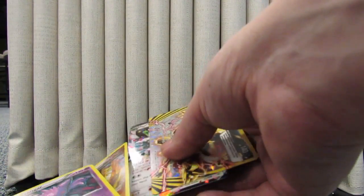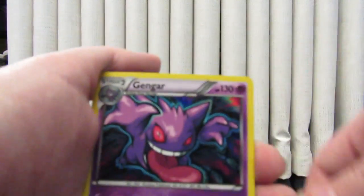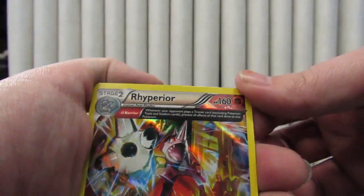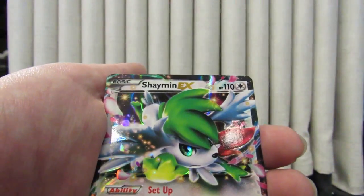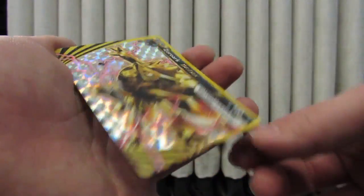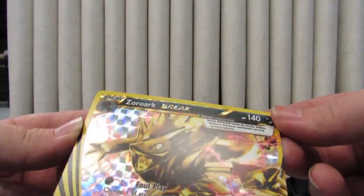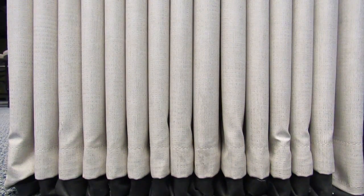Let's do a recap. In the eight packs we opened, we got Hollow Gengar, Ancient Trade Rhyperior, Latios EX, Shaman EX, and the Zoroark Break. I'm so excited that I pulled this. Well, that's it for this video — I will see you next time, bye bye!